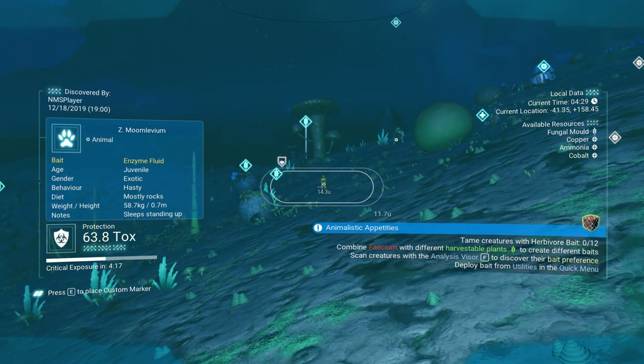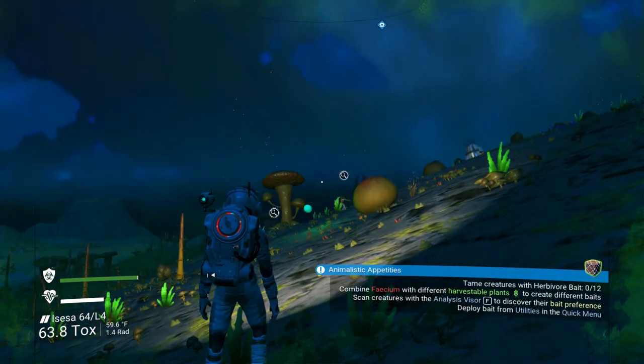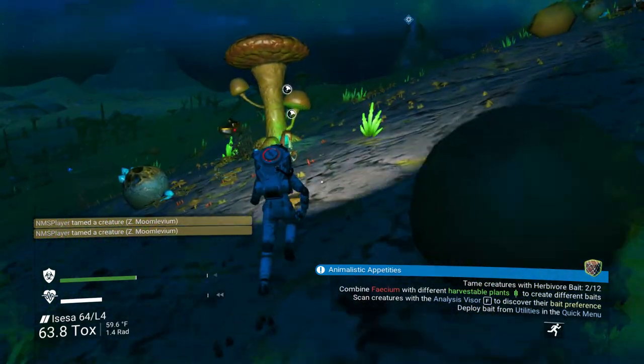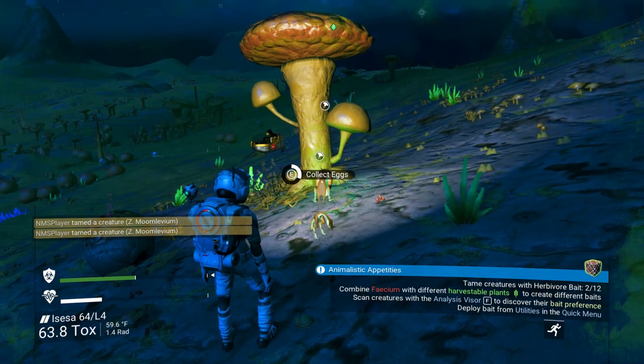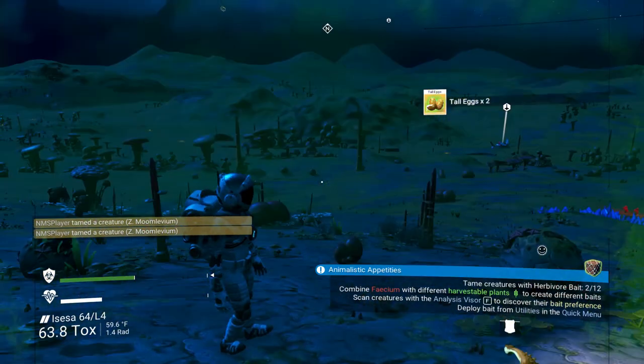We got the little walker guys — they like enzyme fluid, so I'm going to go ahead and throw some to them. We can collect what they give us to use for food. They give eggs, and they'll give again in about 40 seconds.